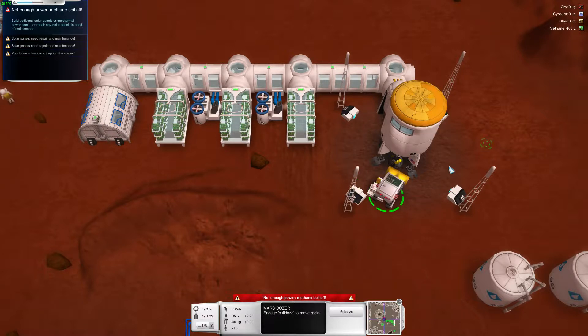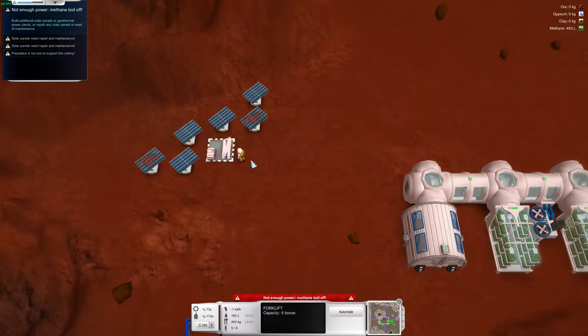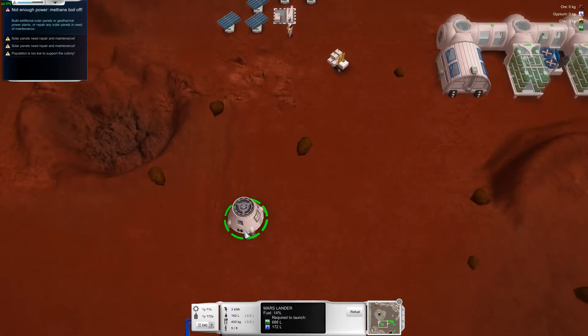Unload the bulldozer. I'm kind of doing a deja vu here, so I don't like it. One over there. Oh, I've got my little rocket. Enough water.